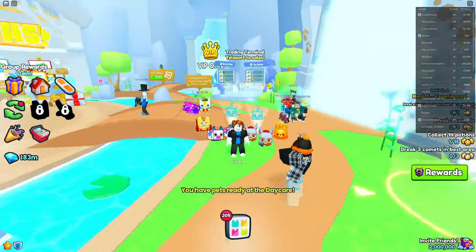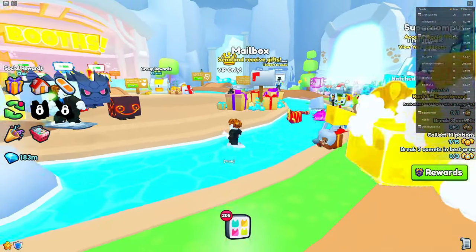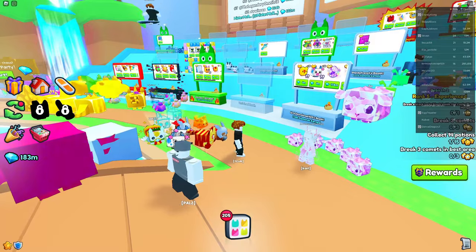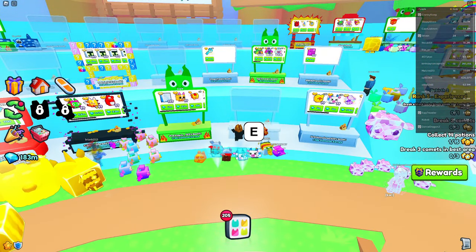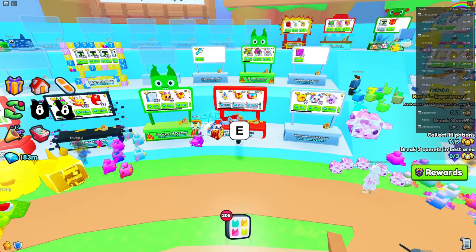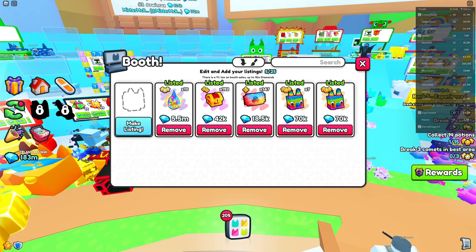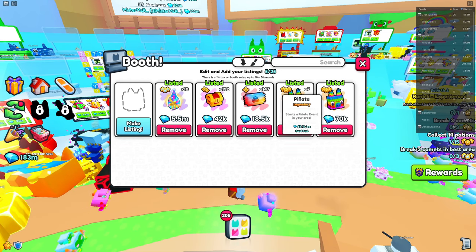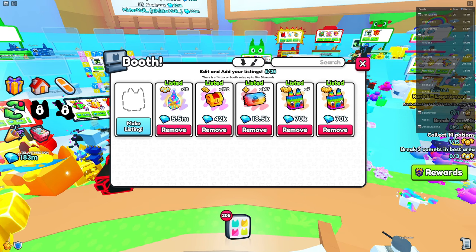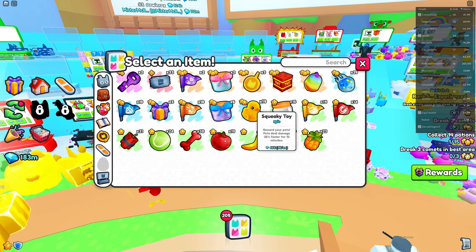Now once you're in the Trading Plaza — this is going to be the normal trading plaza unless you're in the pro trading plaza trying to get even richer — you want to go over here and set up a booth. I have a bunch of preset stuff I'm trying to sell. The one-person tax is pretty irrelevant, it's not too much, so don't worry about it.